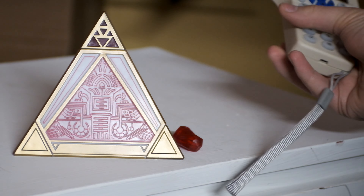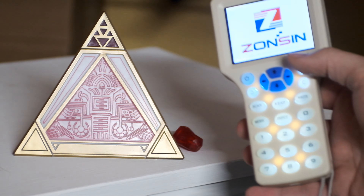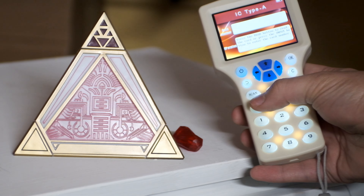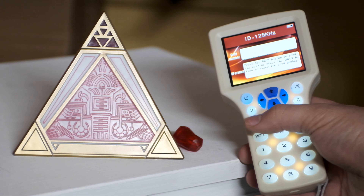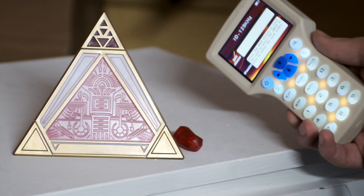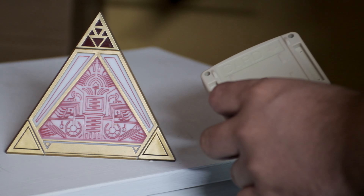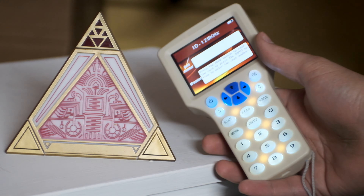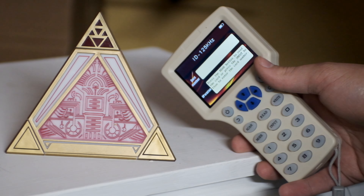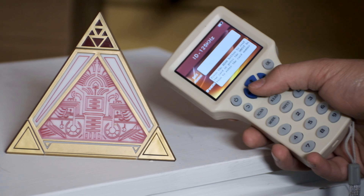What you do is buy yourself an RFID reader/writer like this one. Turn it on, switch it to mode, then switch it to 125 kHz, which is the frequency of the RFID chips inside the kyber crystals. Some of these are cheaper than others — you can get them anywhere between $20 to $60 on Amazon or eBay. Some will say that they don't write to the crystal, but they do. It's just trial and error to figure out which one works.